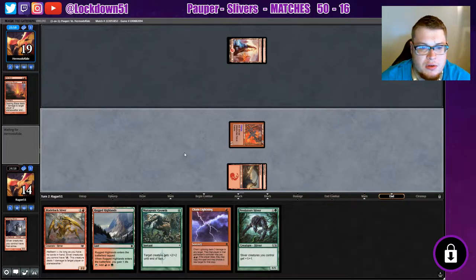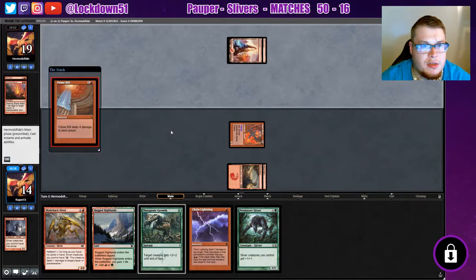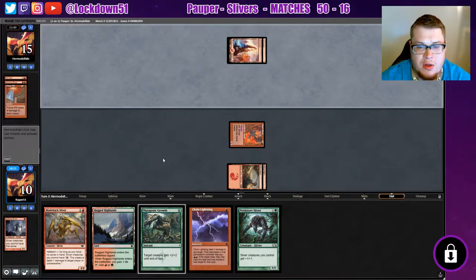I'm gonna hold on to my Mutagenic Growth for next turn in case we need to protect our Predatory Sliver from a Lightning Bolt or something. Actually I can't play it next turn because I didn't play Rugged Highlands, so we gotta hope for a Forest. 'Deals damage to each player' — wow, that's an interesting one. I'll gladly take that helping me.